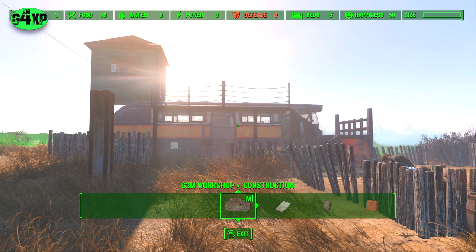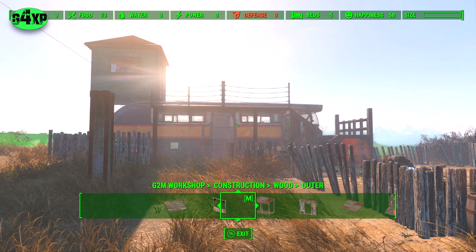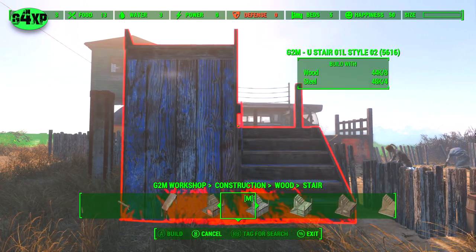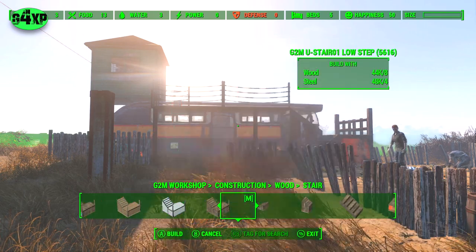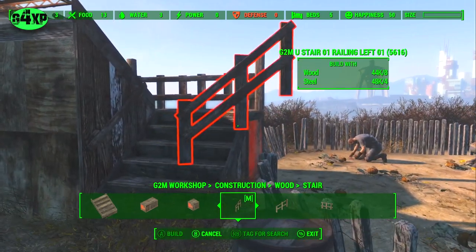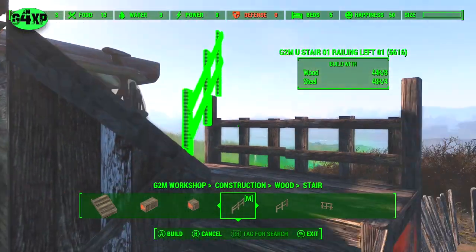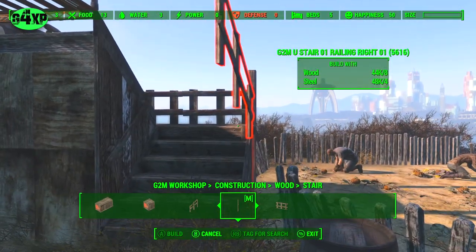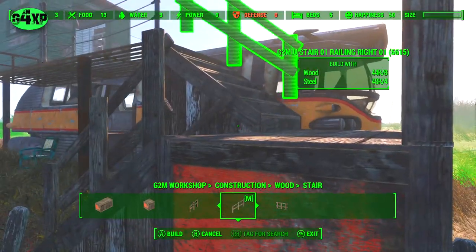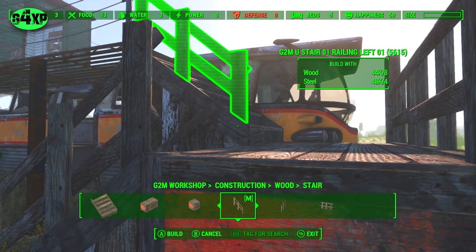When I initially looked at this, all I was going to do was put that house on top and call it done. But the more I looked at it, the more I thought there's scope for building even more on top — just to try and even it out because it doesn't look completely balanced at this point. These railings fight me a little bit, but eventually we will get them to snap into place.